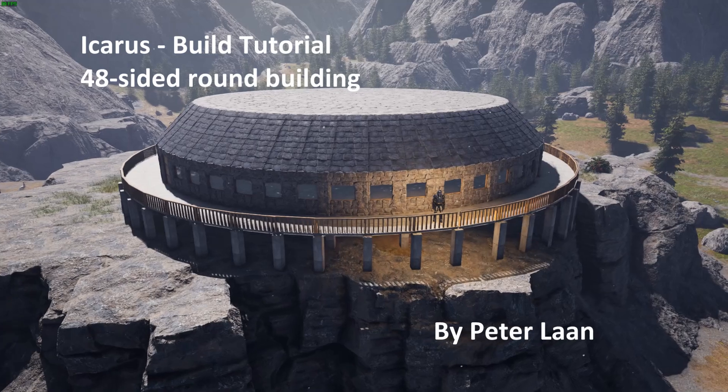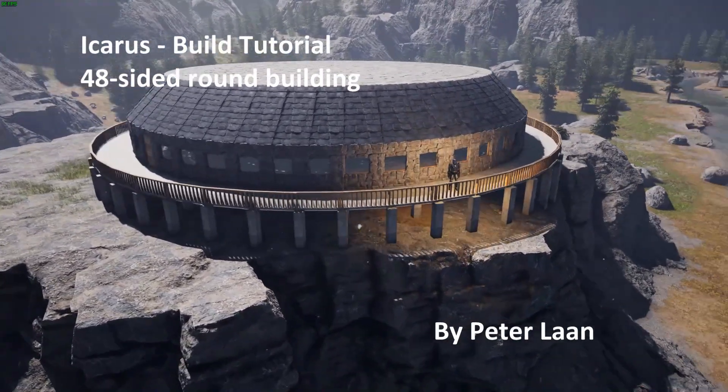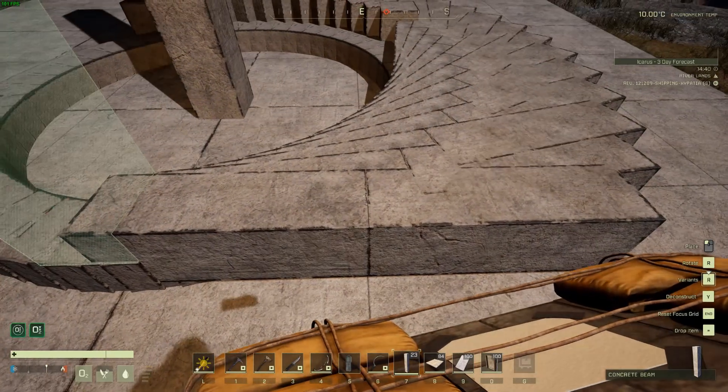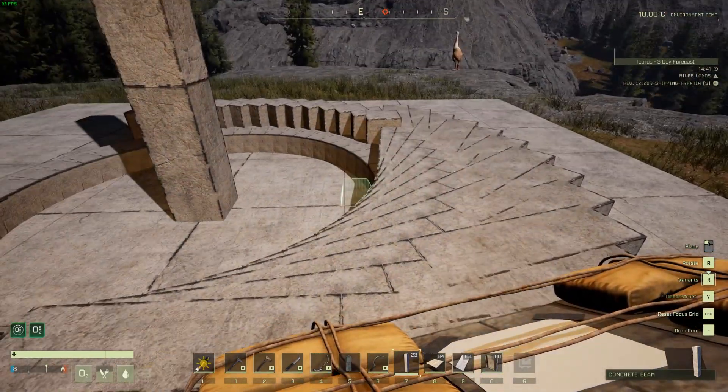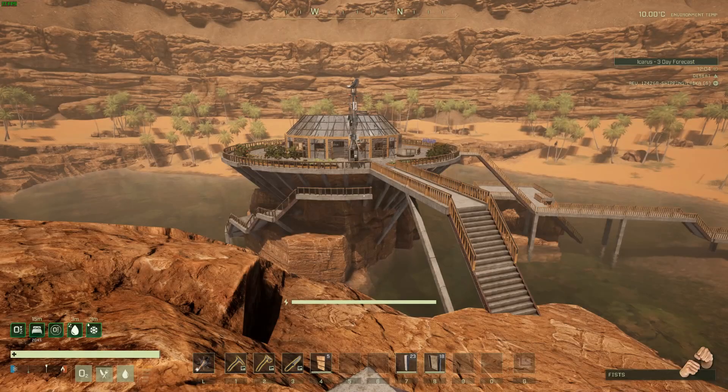You may have seen some of my other videos showing how to do these circular builds from scratch, but one of the toughest parts of this method is getting yourself lined up properly for placement of offset vertical beams so the outside walls meet in a reasonably smooth fashion.